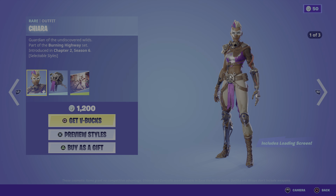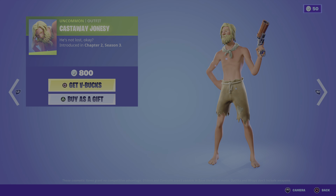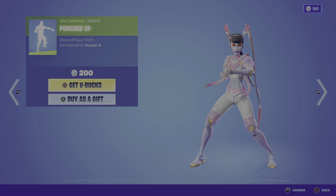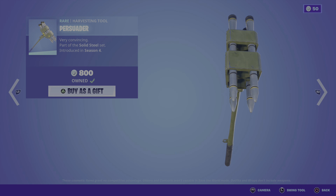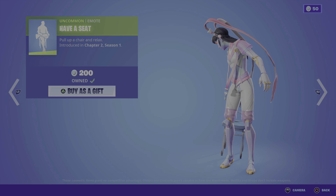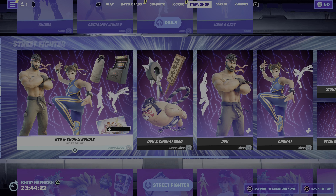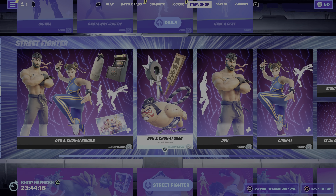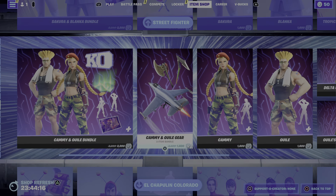We have Chara, Castaway Johnsy, Forbearer, Punched Up, Persuader, Have a Seat. And we have the old Street Fighter skins.